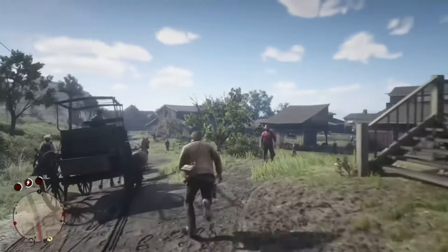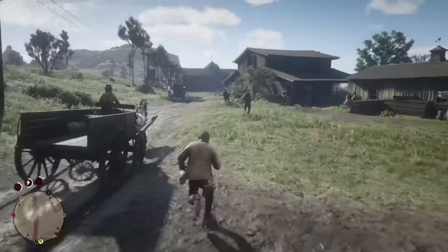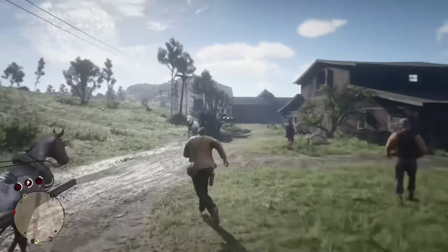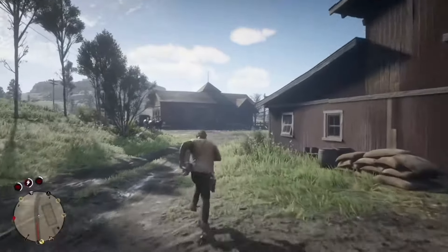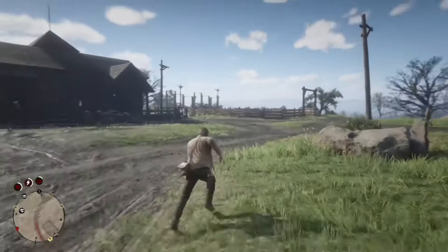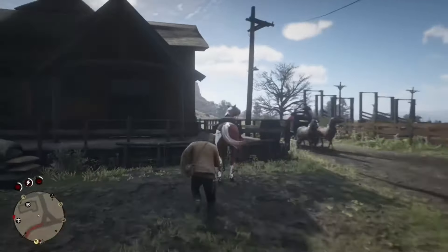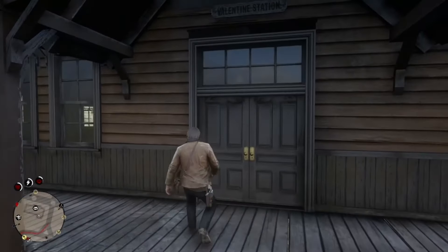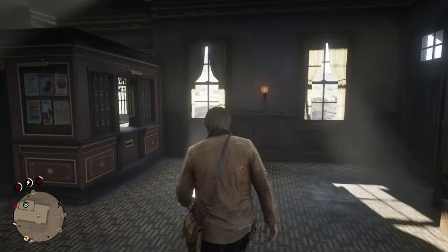Trump is normally seen wearing a black suit with a red tie, and in Valentine at the general store I could not find anything even remotely close to that apparel. I know there's a black blazer type thing you can get at the end of the story, but you need Max Honor and to be at the end of the game — which I'm not. So we're going to go to Tumbleweed in the East and see what we can find there.